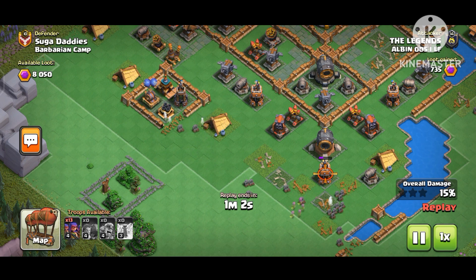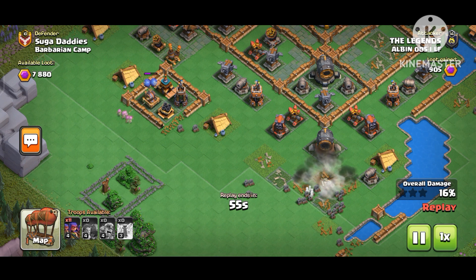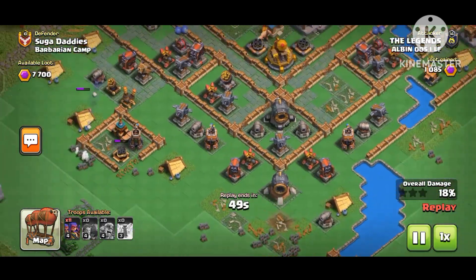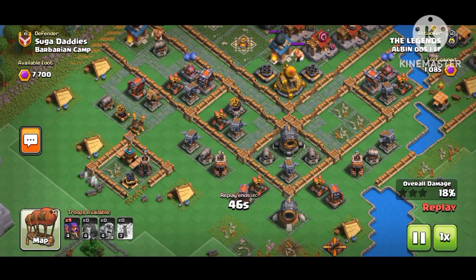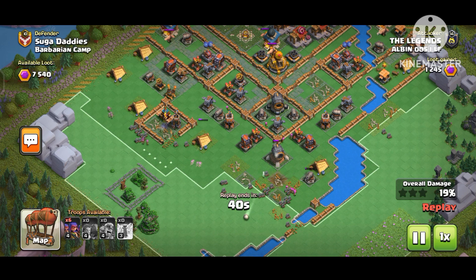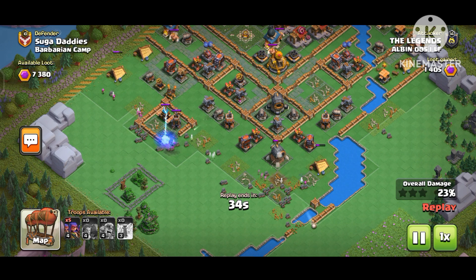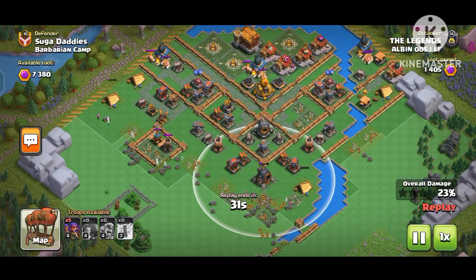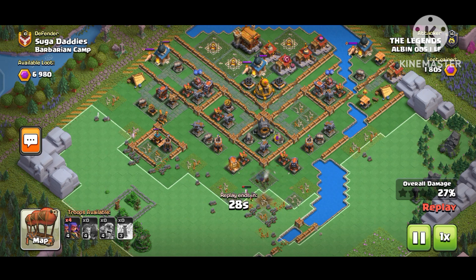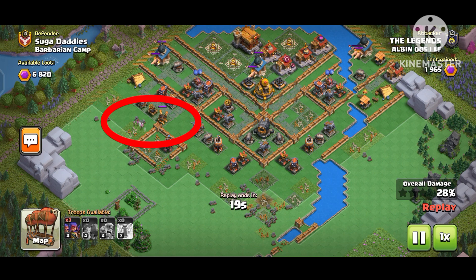We are taking down some defenses — both air type and ground type — because we need access to the entire base. Firstly, we'll use sneaky archers to take down the exterior buildings so we can move into the interior buildings more easily. We're taking down some cannons and high hit-point buildings that aren't critical, then moving toward the rocket air defense on the left-hand side.